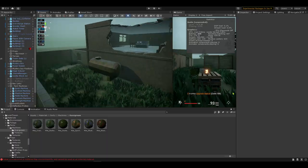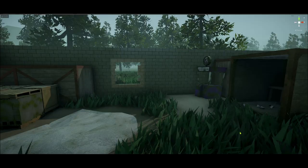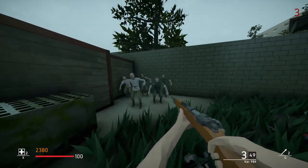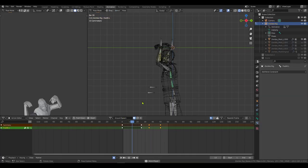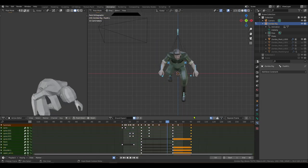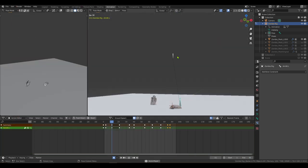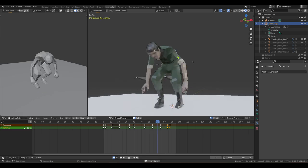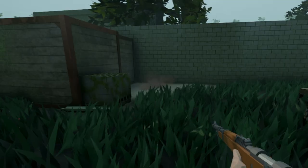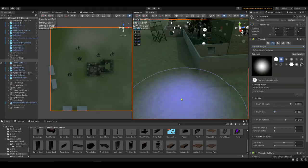For the zombie spawns, I could have just made a bunch of holes in the walls, but I decided to add ground spawns. For this I needed to create a dig-out animation for the zombies. It was quite tricky, but I used World of Warcraft's ghoul as a reference and I think it turned out pretty decent. Just add some particles and a sound effect and ground spawns are fully implemented.